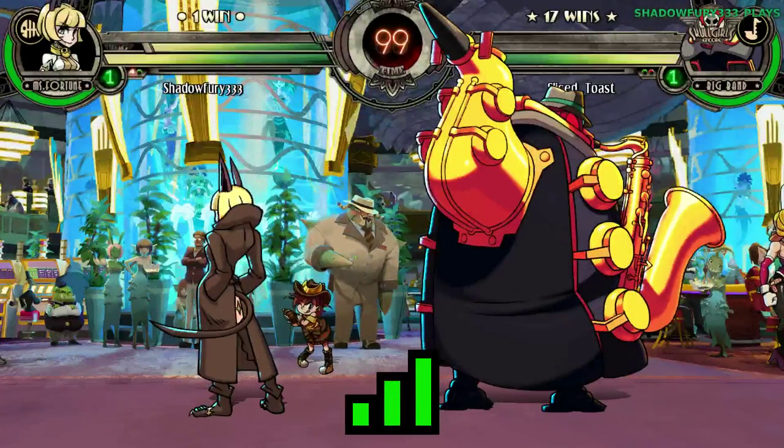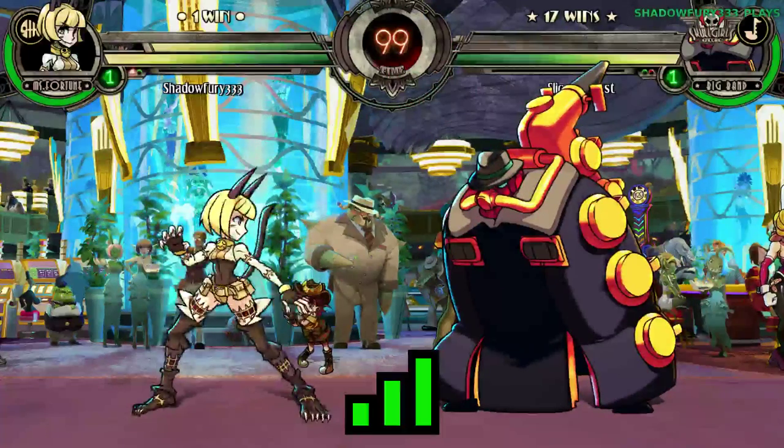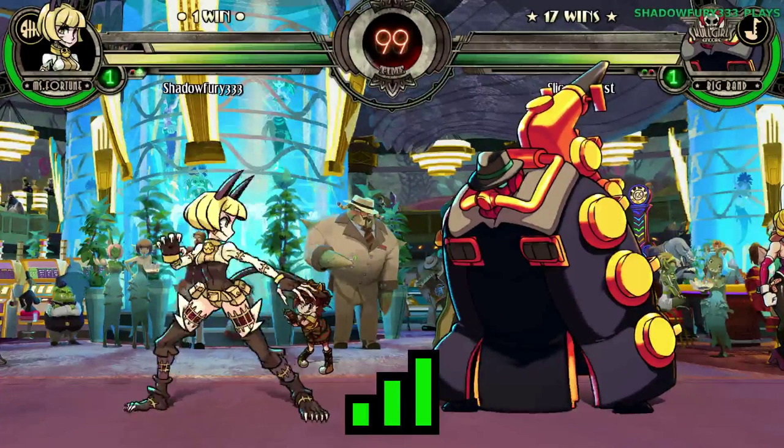Basically you just need to work on combos, and then learn what moves leave people open for stun. Also, what can I do off throw with Fortune?